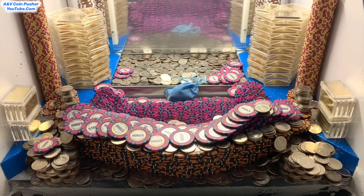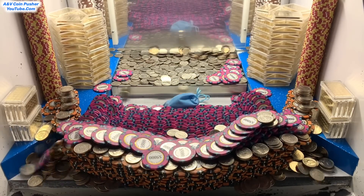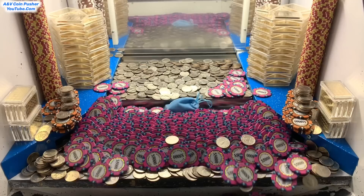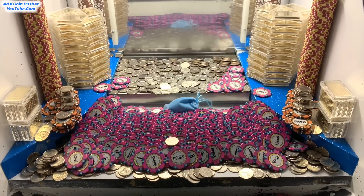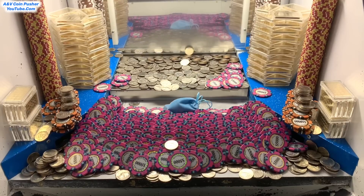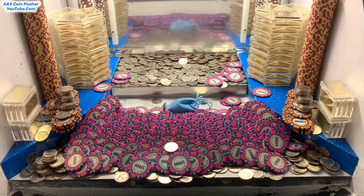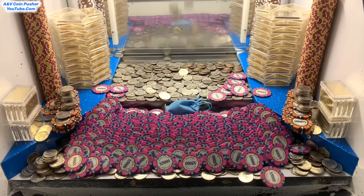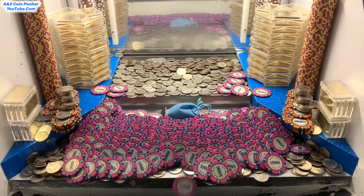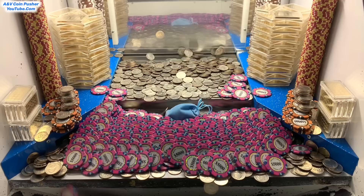Oh my goodness, nice, we already got it. There goes the quarter towers. Look at all those $5,000 and $10,000 chips we just got right there. That was amazing. And check that out, there's a sky blue mystery bag hidden in there — it was hidden behind that $5,000 chip wall. I was not expecting all that stuff to crash down that quick. That is just outstanding.